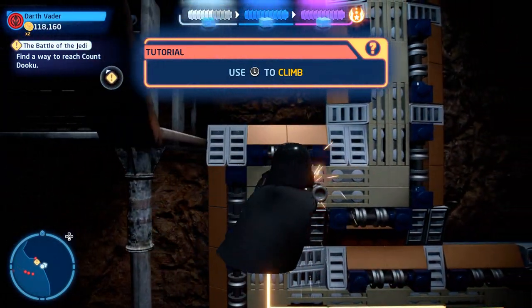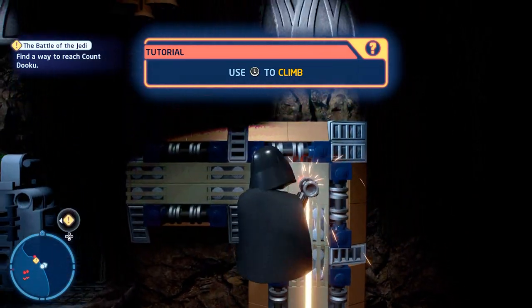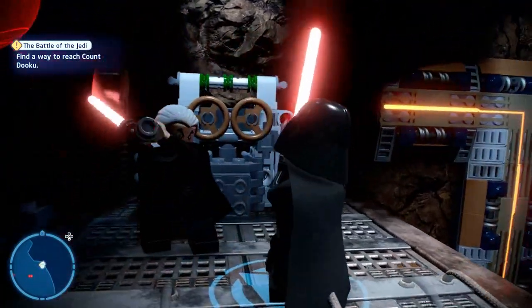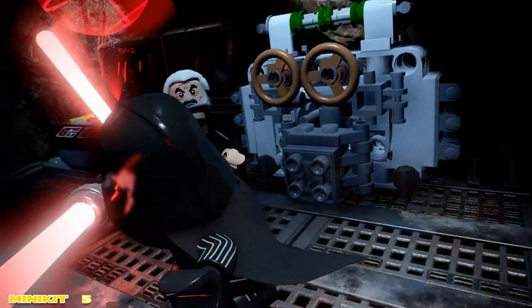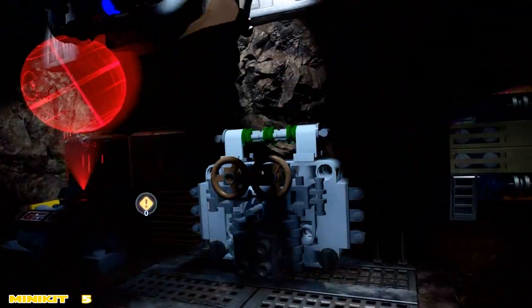We're going to actually have to use a terminal. I don't know what they call these saber climbing spots — if there's a name for it, drop a comment down below and let me know. Saber climbing seems to work just as good. And up top we spam the button repeatedly until eventually he jumps out of the way and throws us down.